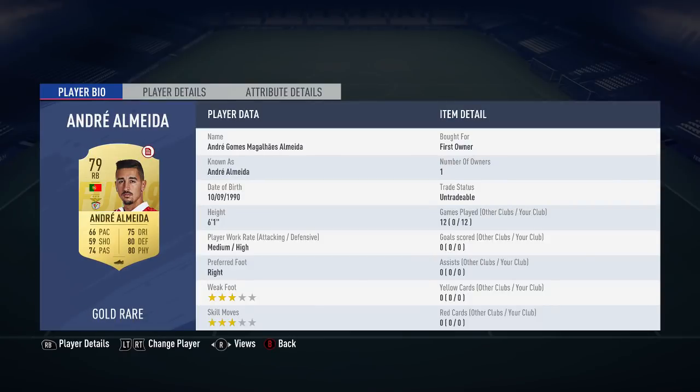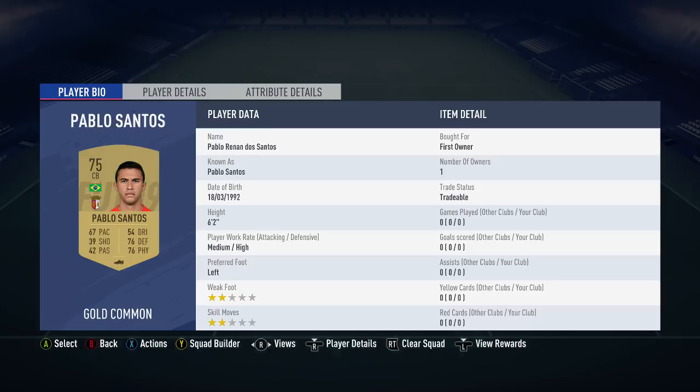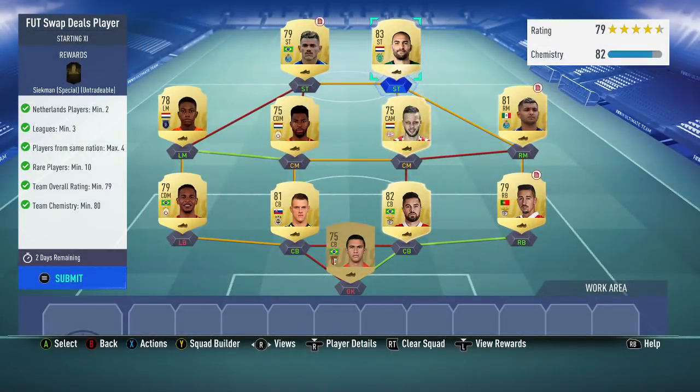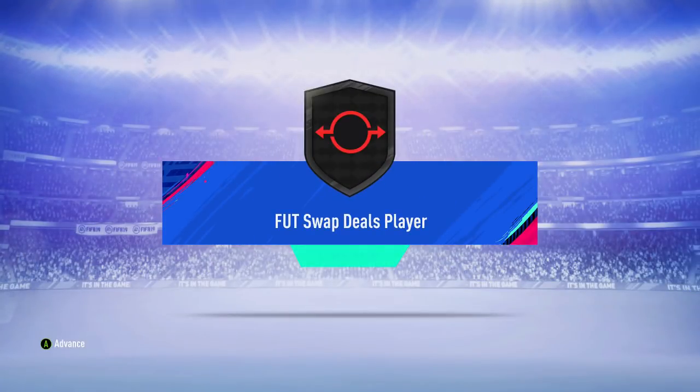The players I used are Pablo Santos, Amit, Maida, Jardel, Skirtle, Fernando, Corona, Ramsala, Donk, Elia, Dost for the rating, and Suarez. To get the 79 rating, just use Dost — he's Netherlands and he's untradeable. As you can see, the ones with contracts — literally used him in the weekly objective where we needed 7 wins with a Ligue 1 team.